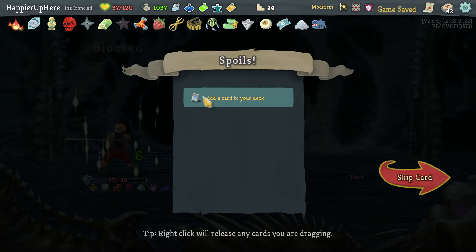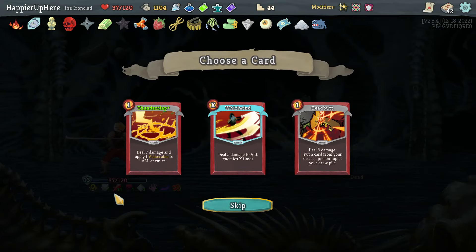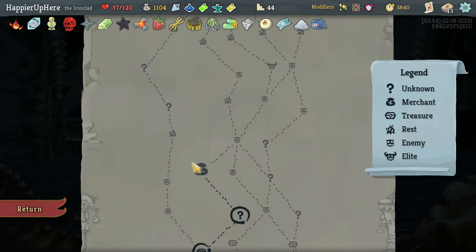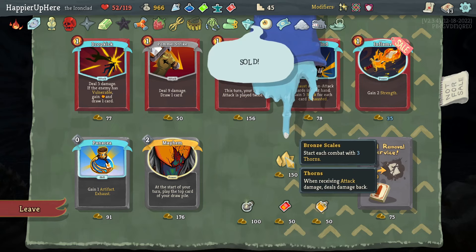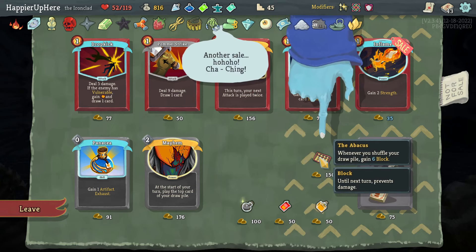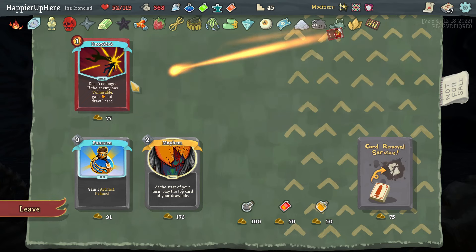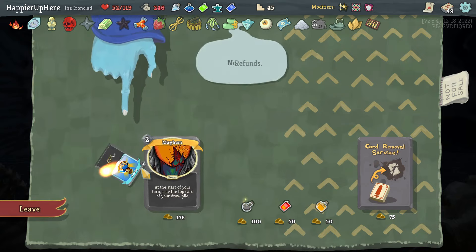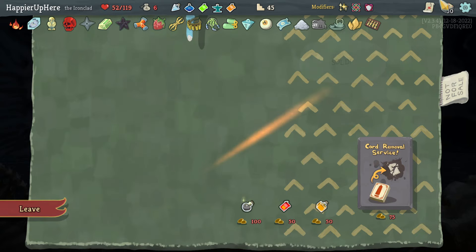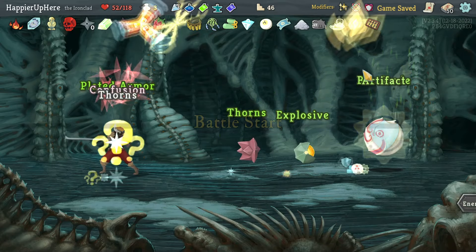No reason to waste time — already at 38 minutes. Between Whirlwind, Headbutt, or Thunderclap — I already have four Headbutts — let's take Thunderclap. I have to buy everything in the shop: Ancient Tea Set gives two extra energy on a rest site next combat, Bronze Scale with three thorns, Abacus with six block on shuffle — very useless but I'll take it. Buy all of them and also Panacea and Mayhem — I have exactly 50 cards.